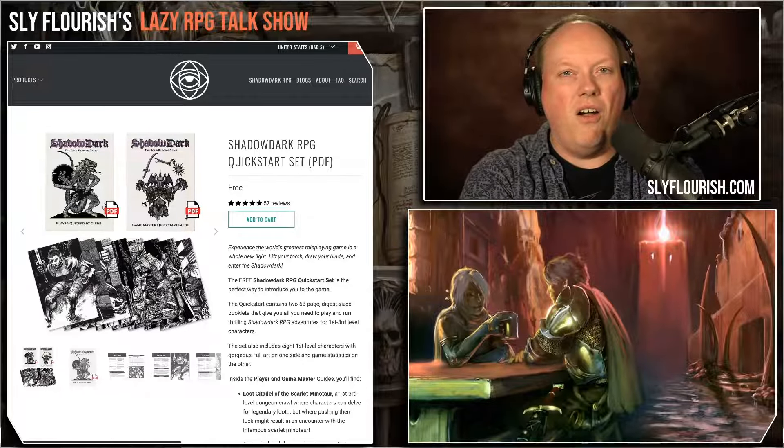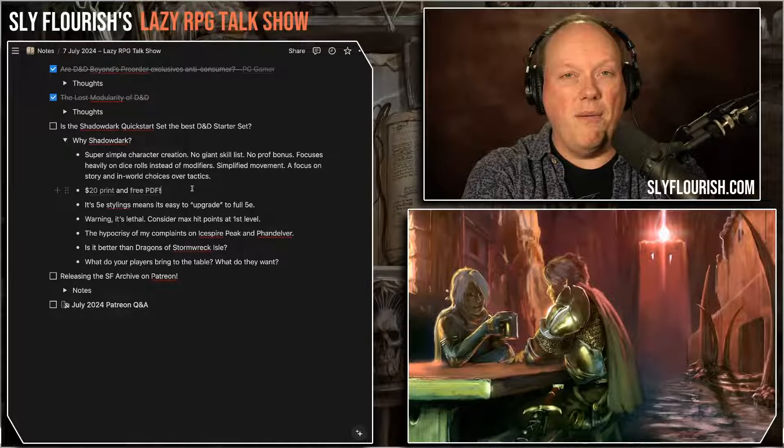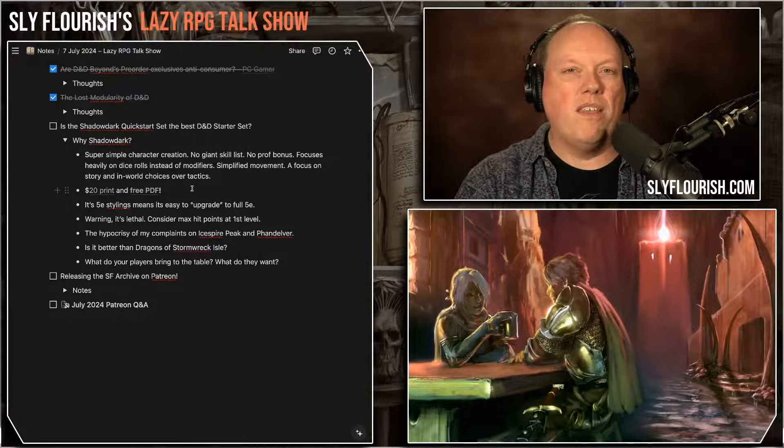Even if you decide Shadowdark is just a jumping-off point into a more complicated 5th edition game, all of the stuff your players learn in Shadowdark can be brought to 5th edition, because under the hood, Shadowdark is mostly 5th edition mechanics. Ability score bumps are the same, how you roll dice is the same, the types of dice are the same, D20 rolls are the same. There are new things they'll learn — skills, proficiency bonuses, ability checks, adding modifiers to damage rolls — but almost all of it is additive. Almost all of it is new stuff layered on top.